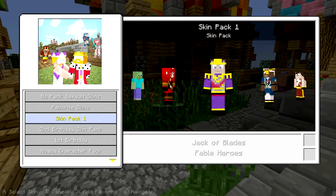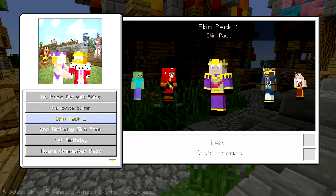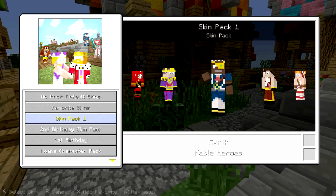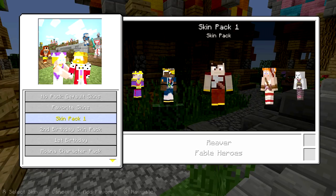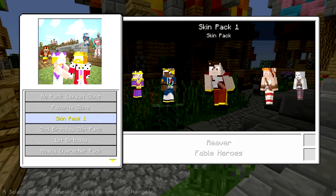You have Jack of Blades from Fable Heroes — very cool. You have Hero from Fable Heroes — interesting. You have Garth from Fable Heroes — pretty cool. Reaver from Fable Heroes. Wow, a lot of Fable Heroes skins. You have Hammer from Fable Heroes — look at that.